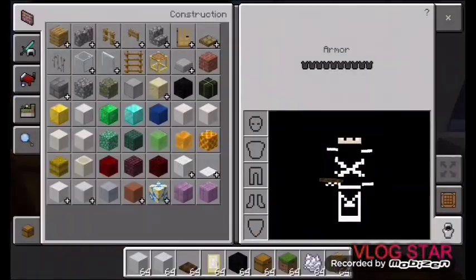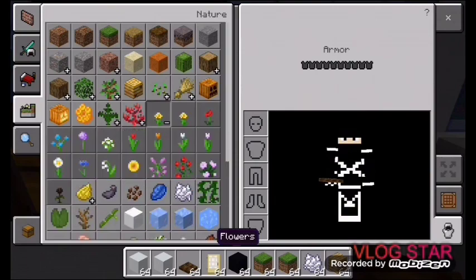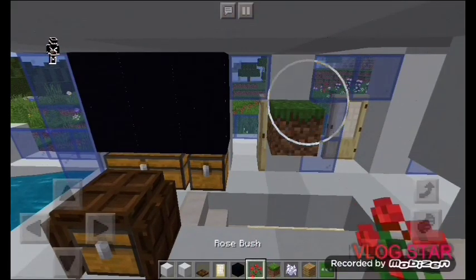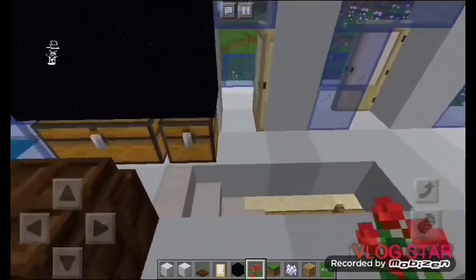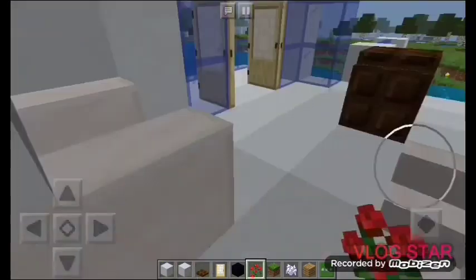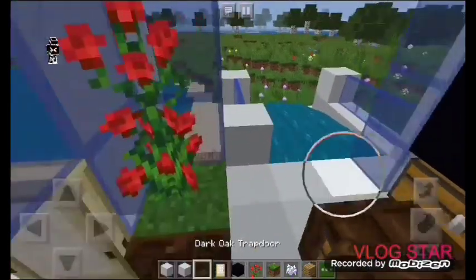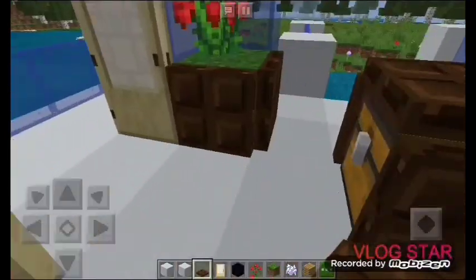Now we're going to get a grass block with a rose — don't be ashamed if you have a grass block in your house, I mean it's kind of modern, right? So now we're going to place this at the side right here and put the rose. And then we're going to put some trapdoors at the side of it to cover it all up.